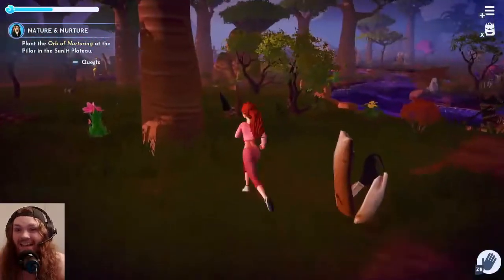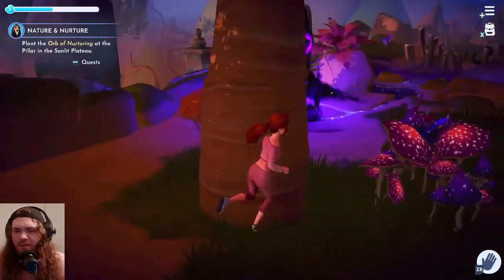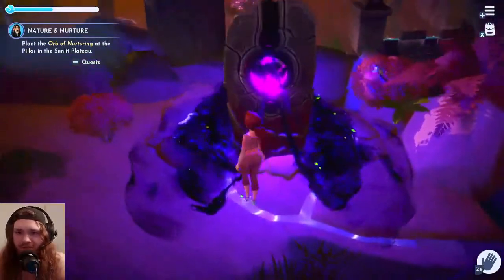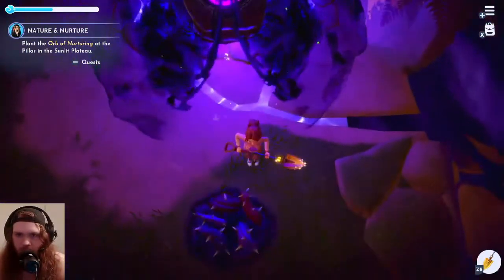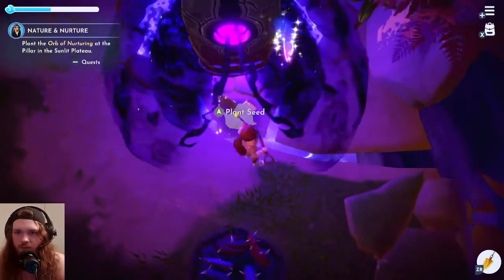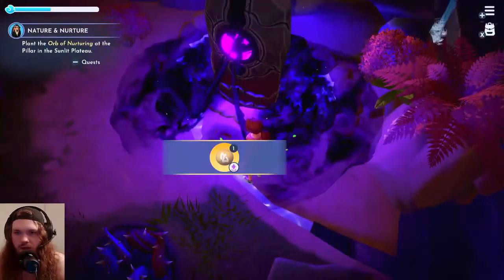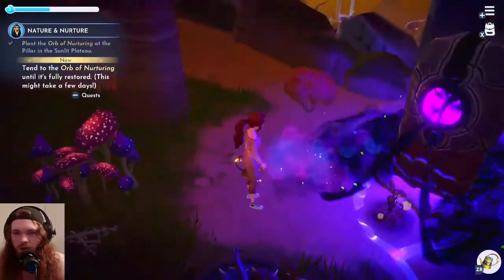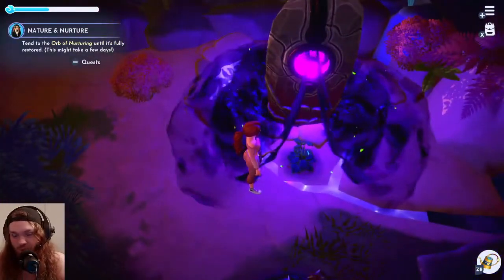We are going to plant the orb — literally right in front of the pillar. I need to make sure I'm as close as I can get. I'm probably going to plant some more crops there too. So let's dig a hole right here. There we go — perfect. I'll collect whatever that was and I am going to plant this and water it. It might take a few days of tending to this plant.